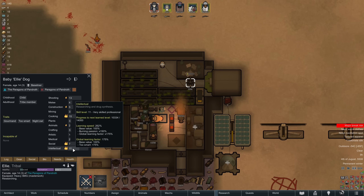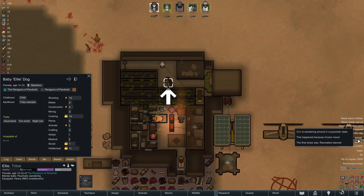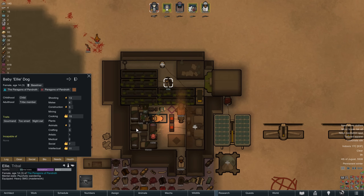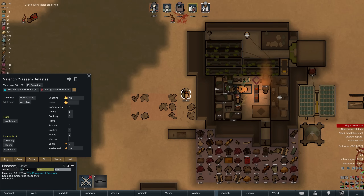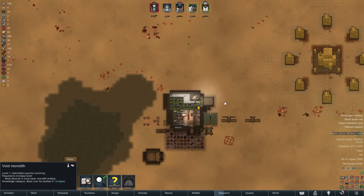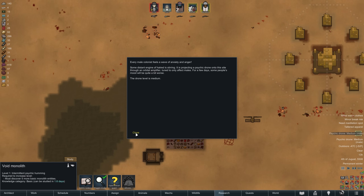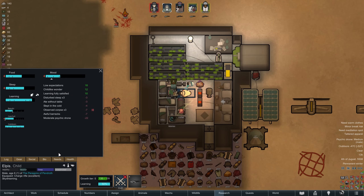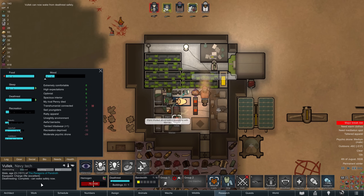Ellie meanwhile further improves her intellectual skill by doing mechanoid research, at least until she follows in Maniac's footsteps and suffers a daze too. All things considered, no problem — it could be worse. After all, we have plenty of capable researchers in our ranks. Those are all males though, and that is not a good thing considering we are just being struck by a psychic drone. At medium intensity this is equal to a minus 22 mood penalty. Good thing that at least Vulek is not feeling any of that while he's death resting.